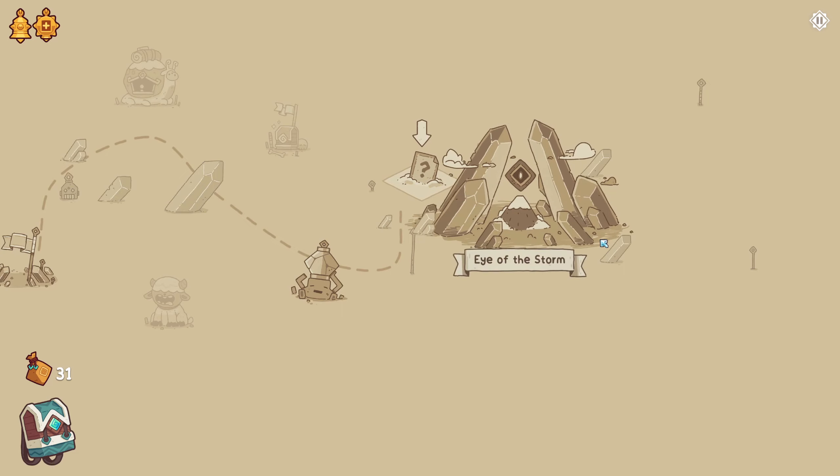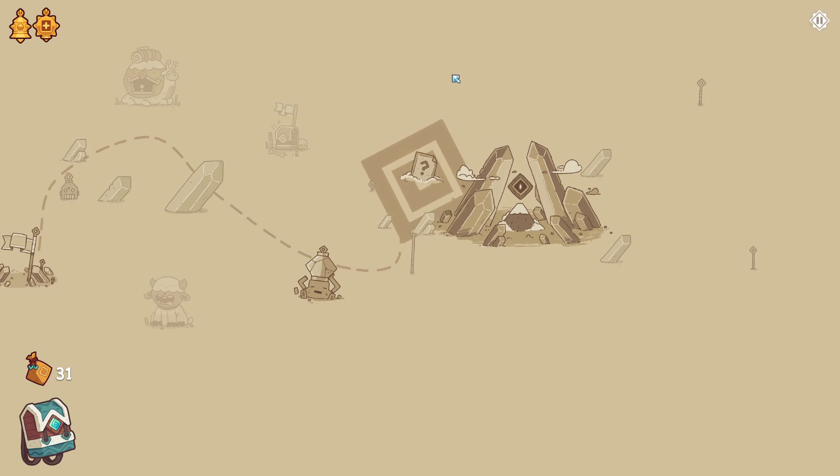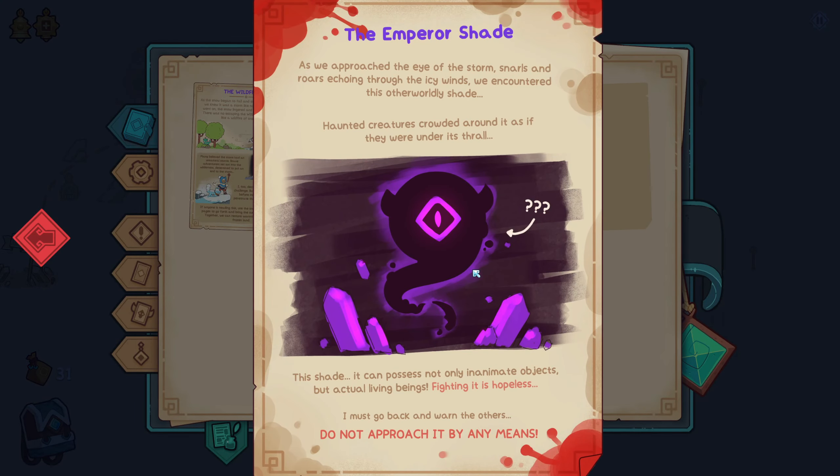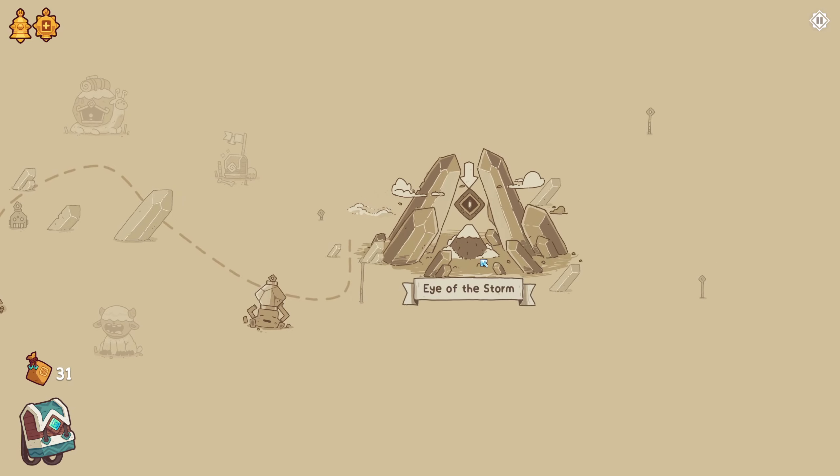We get a journal page and then reach the Eye of the Storm. The Emperor Shade: as we approach the Eye of the Storm, snarls and roars echoing through the icy winds, we encountered this otherworldly shade. Haunted creatures crowded around it as if they were under its thrall. This shade can possess not only inanimate objects but actual living beings. Fighting it is hopeless — I must go back and warn the others. Do not approach it by any means. Well, I think we're approaching it anyway, especially given it's literally the only thing we can click on.